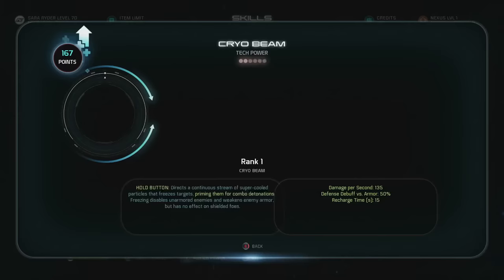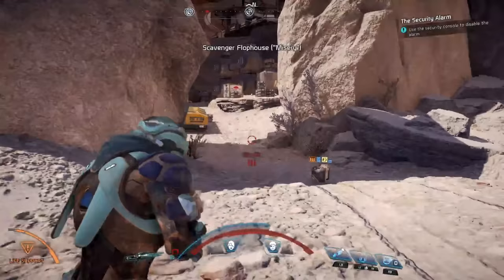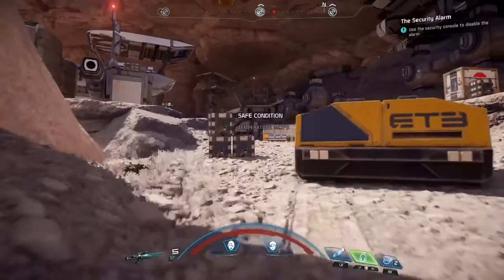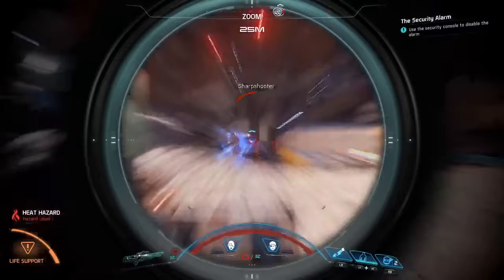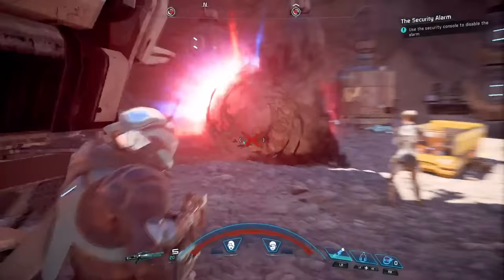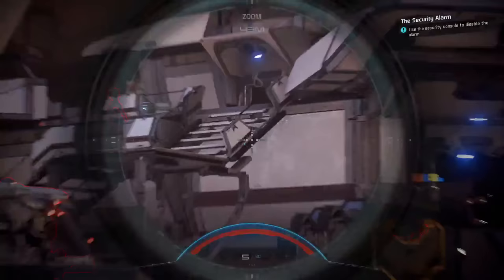Now that we have the basics down, let's put this into action. In this case, our Pathfinder is equipped with a sniper rifle and a shotgun, and they've got their three powers selected. You'll notice that different enemies each behave in unique ways — some will keep their distance and try to snipe us, others will charge right in and try to flush us out of cover. Sticky Grenades is an advanced version of the Omni Grenade combat skill. They're effective against just about anything, but they have a limited supply.